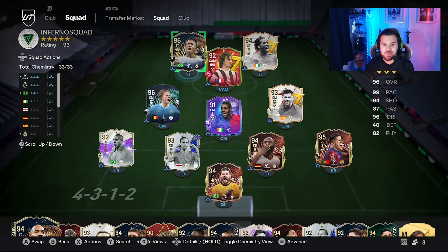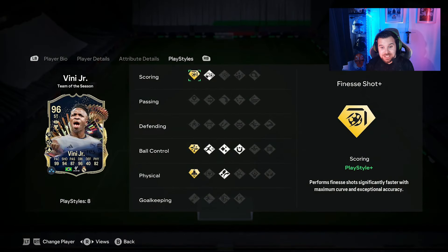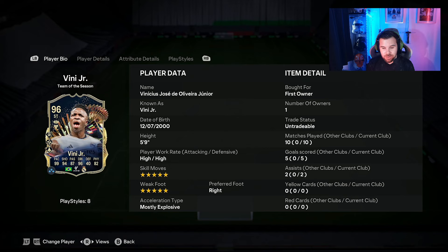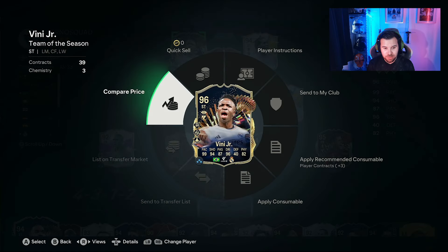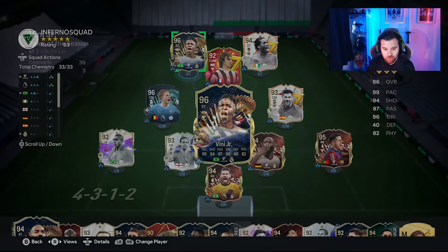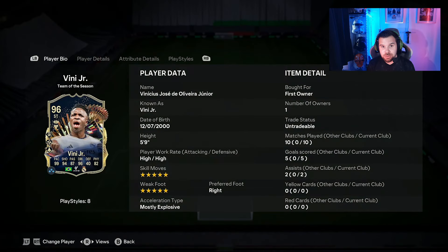Hello guys and welcome back to another player review on the channel. Today we've got the most expensive player I've reviewed in the whole of EA FC 24, and it is Vinicius Jr. We managed to pack him in one of the store packs — the big one where you get a 93-plus Team of the Season — absolutely insane. One of the best in the promo and one of the most expensive cards on the game at 6.6 million coins.